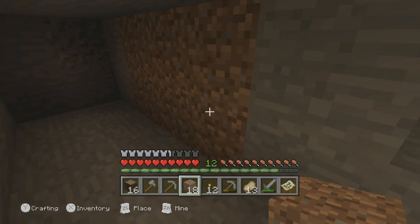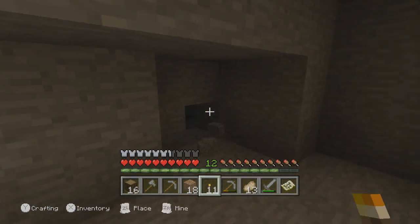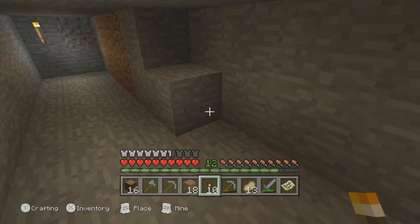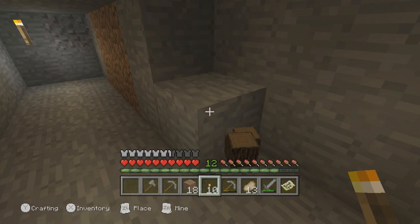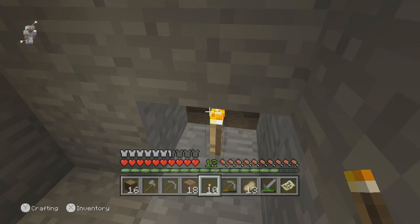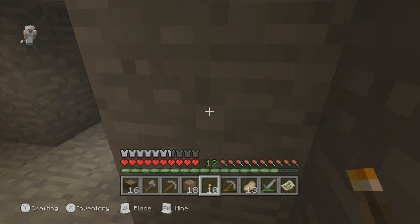I'm going to explore that out. I can go right, I can go left — definitely will explore that out. Let's just put another torch here so that nothing spawns. There's definitely zombies around there. Let's see if I'm kitted out. There's iron around there too. Hopefully I can run into diamonds. But I'm really excited to do a bit of exploring in my first little cave system. I'm definitely looking forward to exploring that.